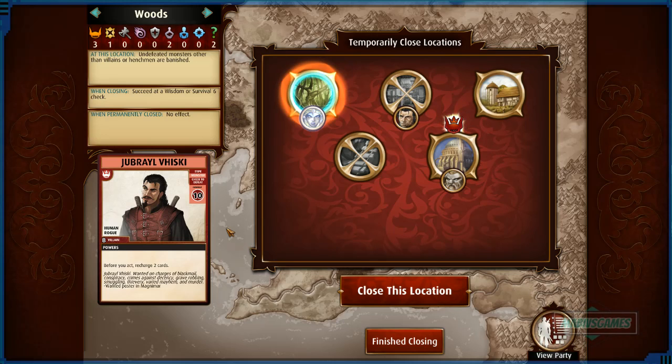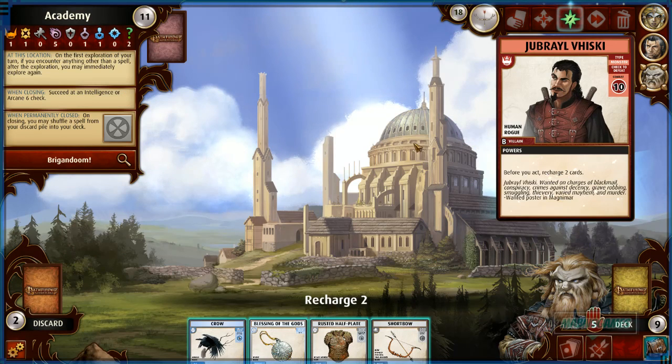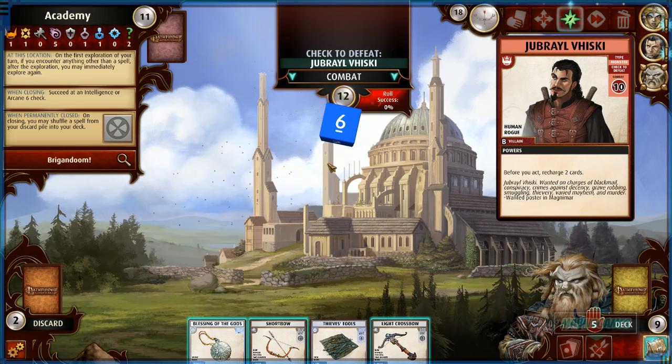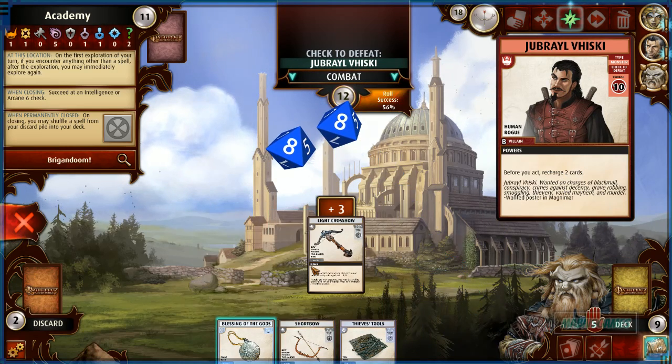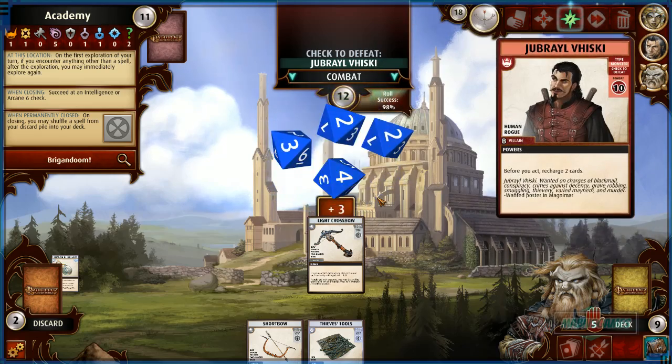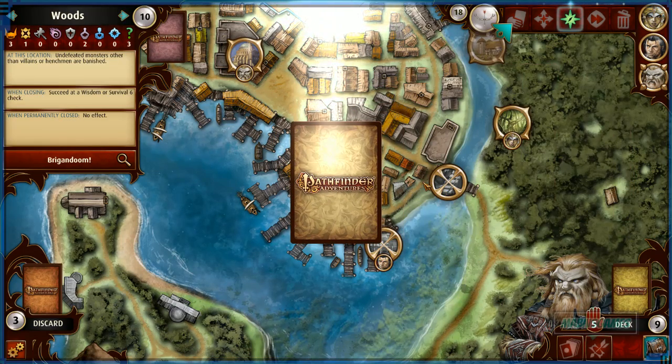If I temporarily close this and kill him, he's going to go to an easier area — we can finish this off and then close those two areas. Actually forget it, let's just kill him. Recharge two — the plate and the crow. Light crossbow is our good damage. Blessing of the Gods — 98%! Harst just took him out. So many times — so good! Another area closed. Harst is so good.